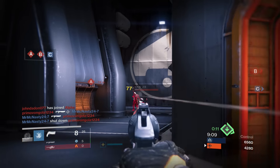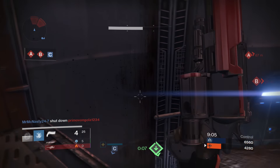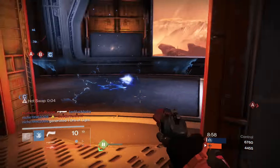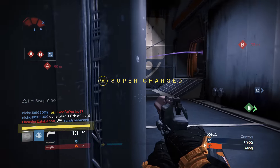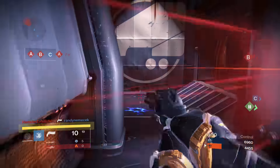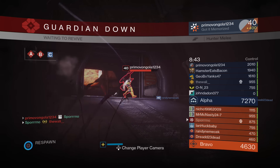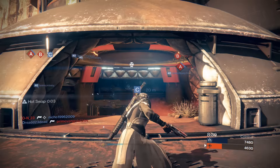There should be things you unlock by doing raids, strikes, and even in Crucible — certain patterns and textures you can apply to your character. I'm talking about textures like stripes, polka dots, diagonal lines — things along those lines. Those things should be unlockable and found throughout the game by completing Crucible games, hard mode, challenge mode. You unlock these things from random drops, and once unlocked you have the ability to customize them and put them on your character however you want.